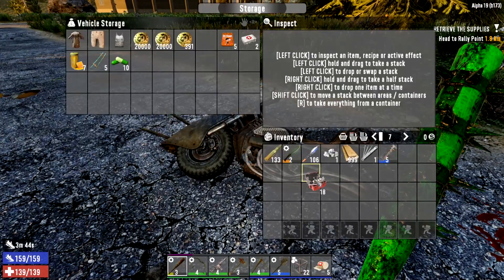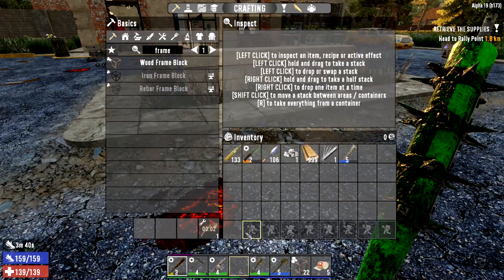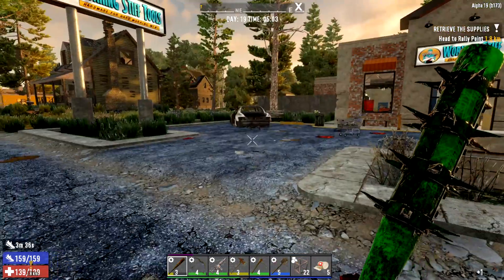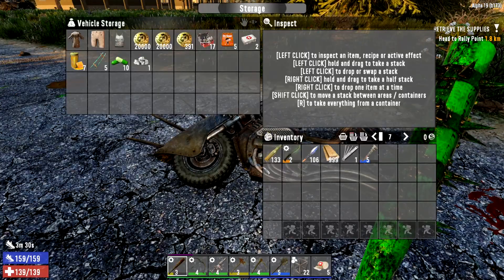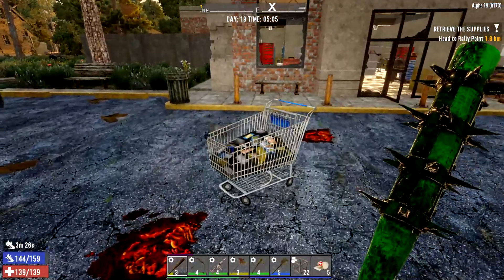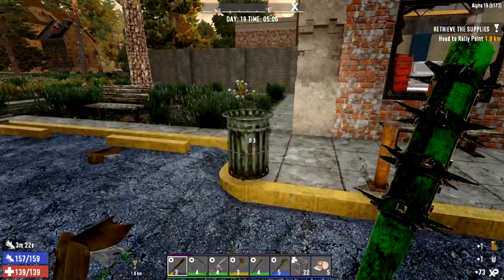Let's get ourselves another repair kit quickly because our axe is about to die - let's get that repaired. All our tools are looking lovely jubbly. In fact, we'll stick that silver nugget in there as well. Beautiful. Right, we've only got one lockpick - refusing to buy any more or make any more lockpicks.